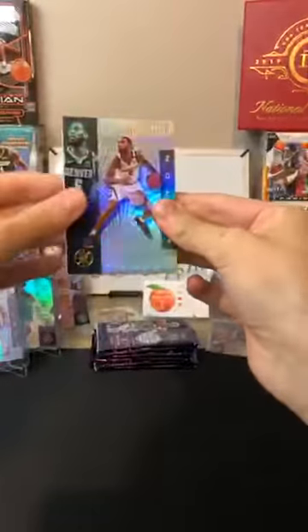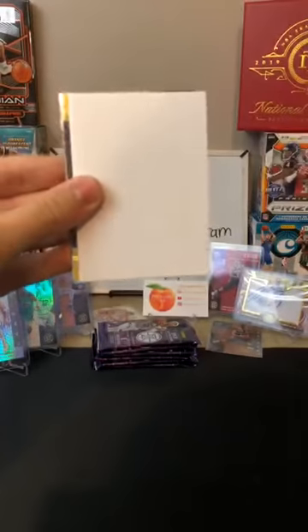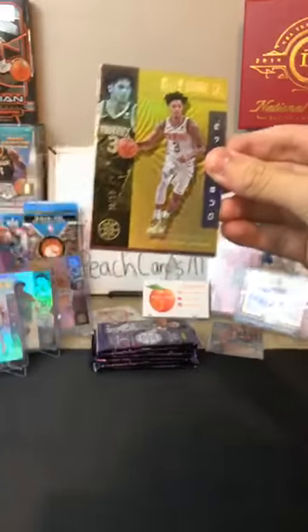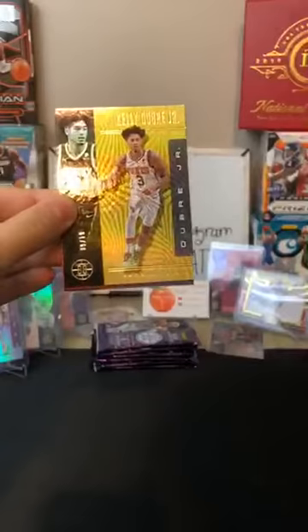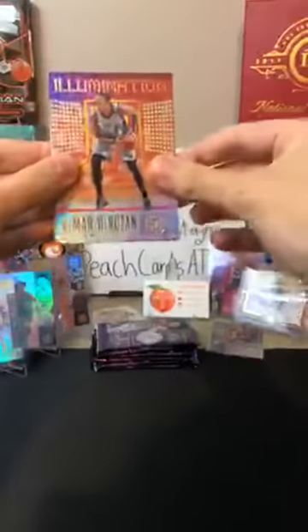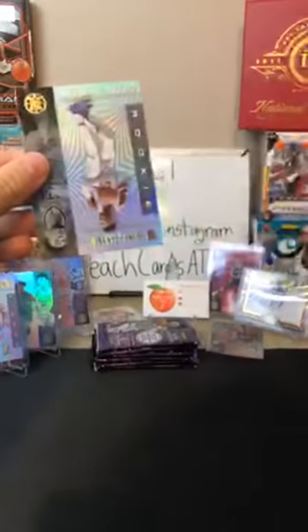Got a Will Barton for the Nuggets. Hassan Whiteside for the Blazers. A filler. And then a gold — numbered to 10 — of Kelly Oubre Jr. for the Suns. Wow, 9 of 10! Very nice — there you are, Suns. Very nice card for the Suns — for Derek. 9 of 10 going to you, very nice. Congratulations on that one. Got a DeMar DeRozan Illumination for the Spurs, a DeMar DeRozan base one for the Spurs — back-to-back DeRozan. Along with a Bruno Fernando for the Hawks.